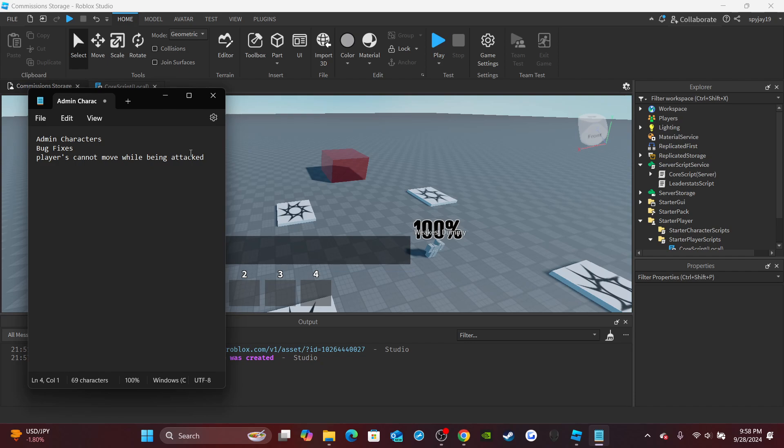We have some bug fixes, and then I added this — I saw like one person ask for this, but it was actually interesting. They asked for it after I already figured it out. So I made it so that players cannot move while they're being attacked, because with the combat system before, a player could, even if they were being punched, walk or run away. Now a player can't move if they're being attacked — their walk speed and jump power will be set to zero while the combat status is set to attacked. So yeah, let's go ahead and get straight into it. It'll be a quick little video.